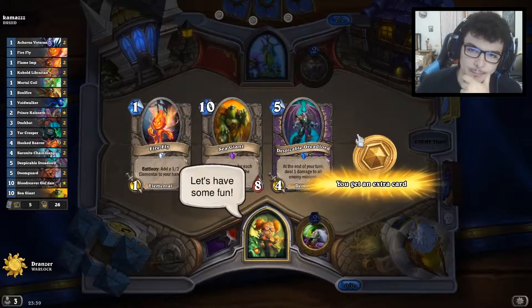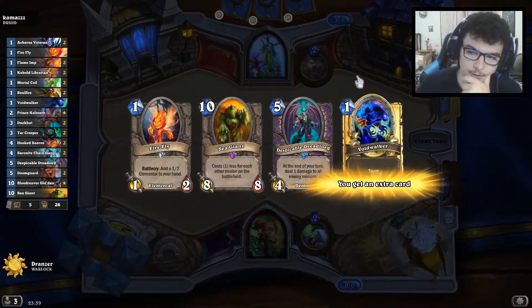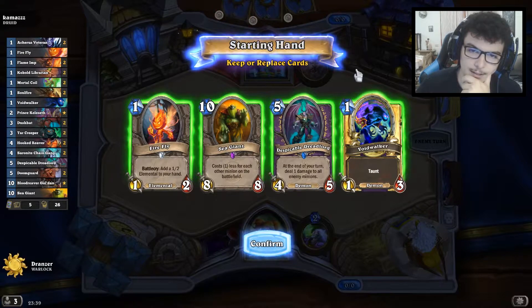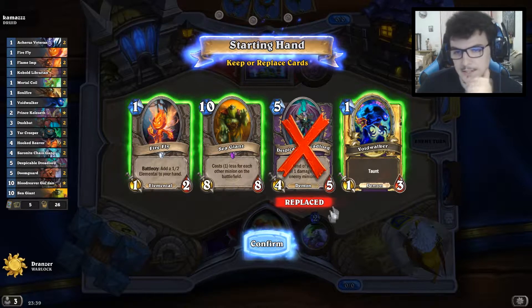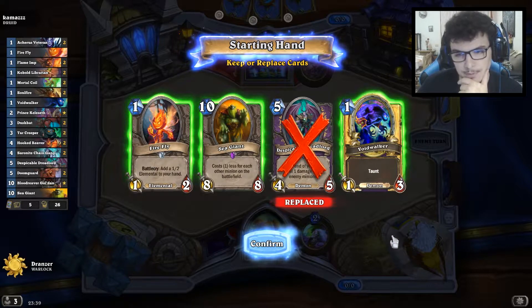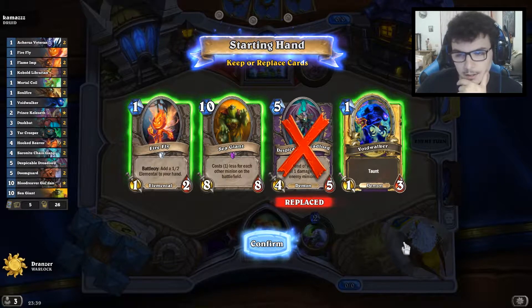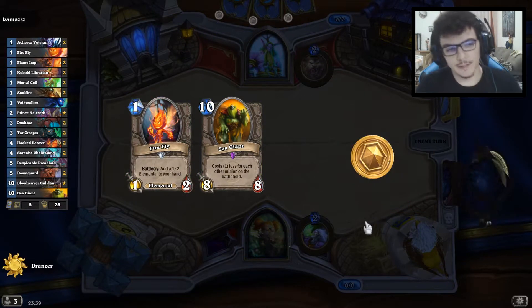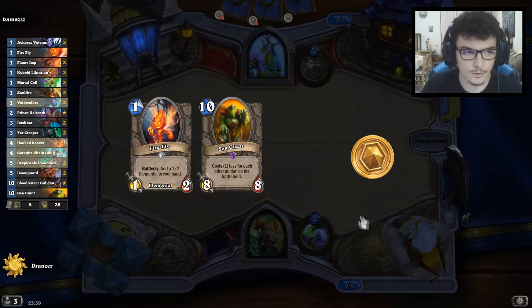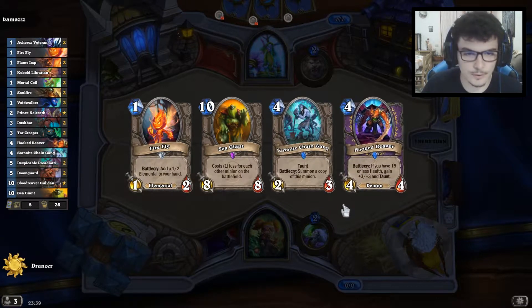Our opponent can be either the Taunt Druid or the Spiteful Druid. In both cases I think we keep the Sea Giant. Despicable Dreadlord is not particularly good in this matchup so I don't think we'll keep it. Even the Voidwalker I think is not particularly good. We need to find the Keleset or a really good one-drop.